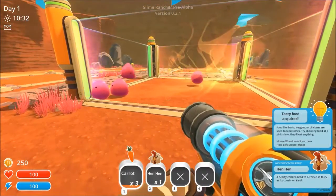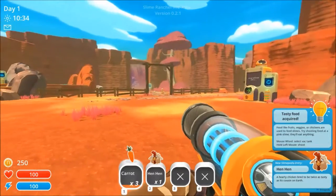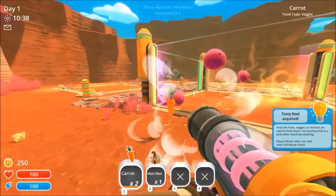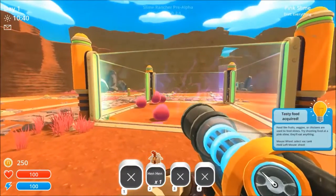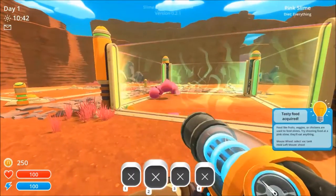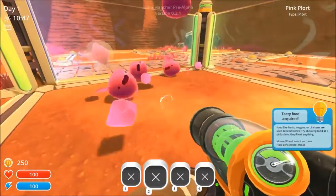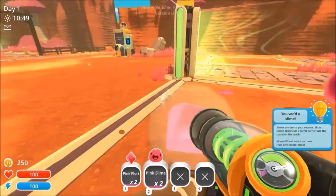Okay so earth is canon in this build. I'm going to feed them the carrots and also the hen — that's a little bit cruel, but okay. Oh he ate it, it's so cute! The reason that matters is because we need plorts.